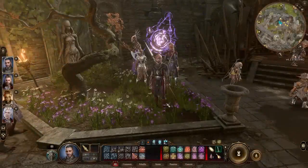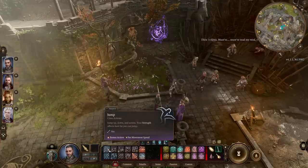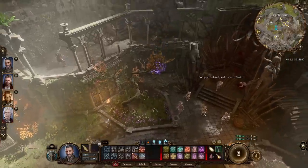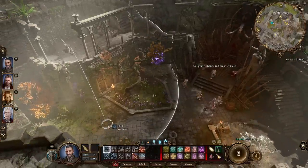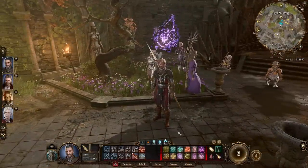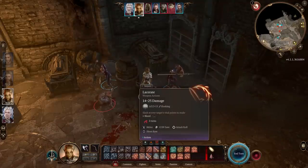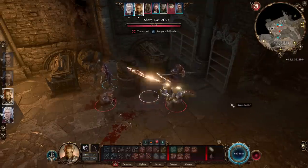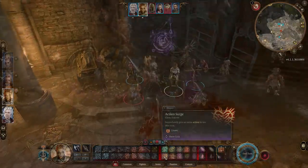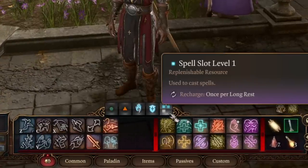We'll begin with combat. In and out of combat function completely differently. Out of combat I can move freely — for example, jump would normally cost an action or bonus action, but I can just do it freely. In combat, things are limited a lot more. Above your abilities you'll see icons such as action, bonus action, lay on hands, channel oath charge, and spell slots.